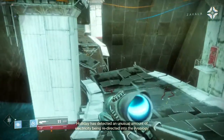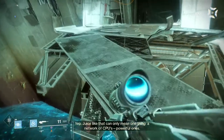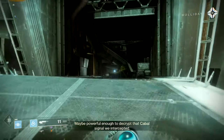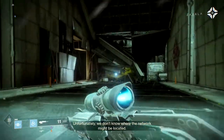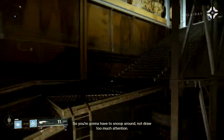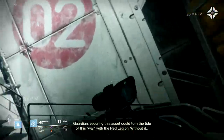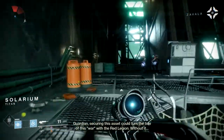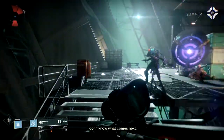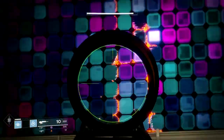Eris Morn is a Hunter, but she was friends with a very prolific Warlock named Toland. One of the things Toland figured out was how to bend the light and teleport people — protecting friends by pulling their light towards him. In one scenario you watch Eris use a spell Toland used and she saves you from being eaten by the darkness.